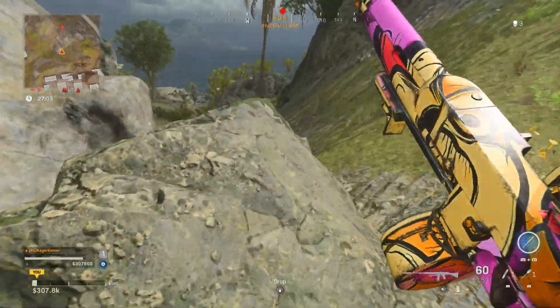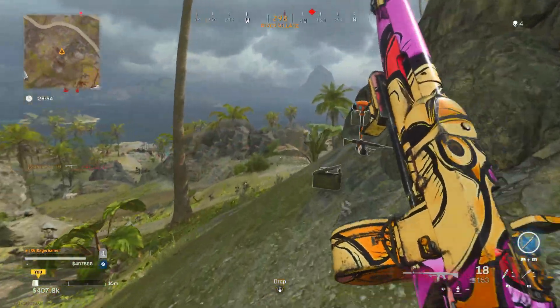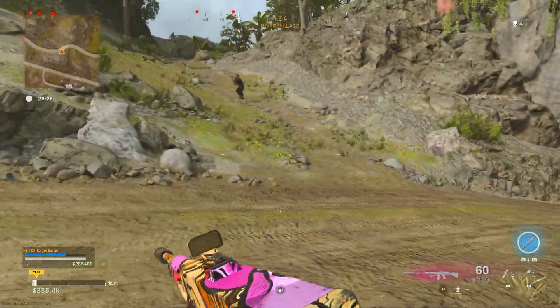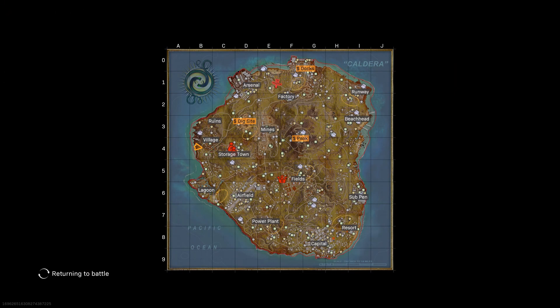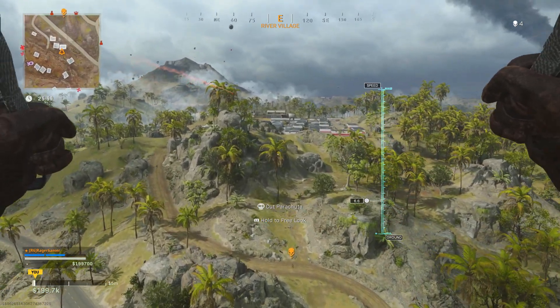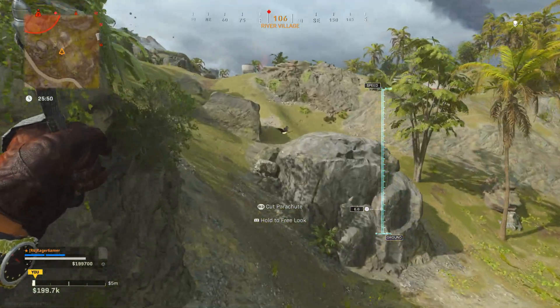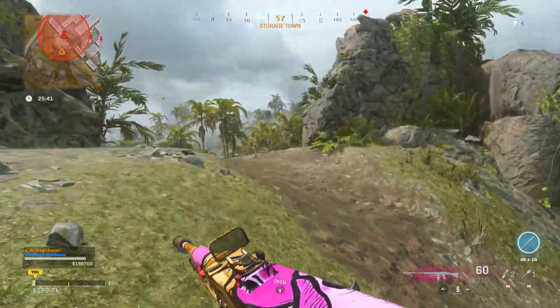A close range kill is simply killing an enemy in close proximity to you. There's no specific distance number, but from Vanguard experience enemies around 5 to 15 metres away still count, so it's fairly lenient. You want to get as close as possible to maximise your chances. Point blank kills — where you're about 1 to 2 metres away — will earn a medal on screen, and those definitely count towards the challenge, though you don't need to get every kill as a point blank.